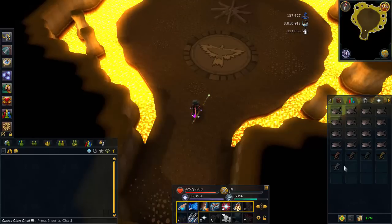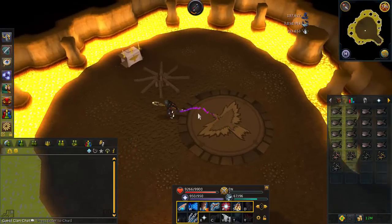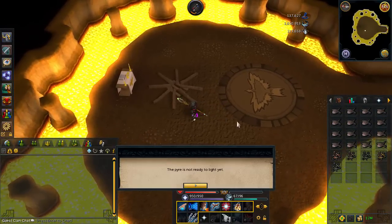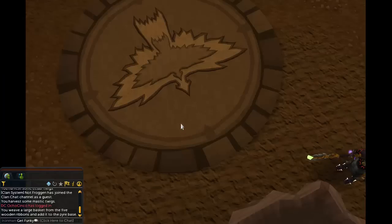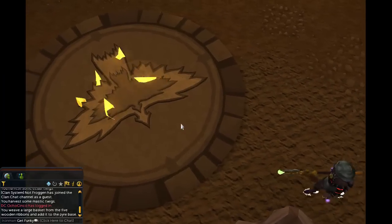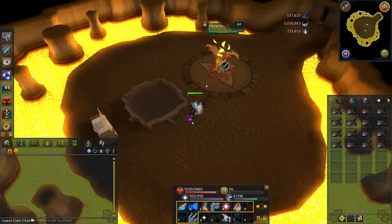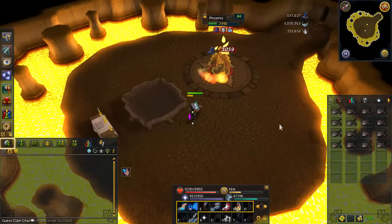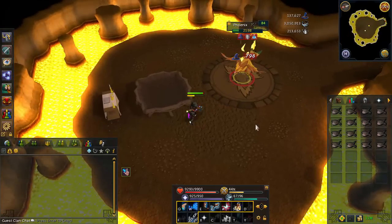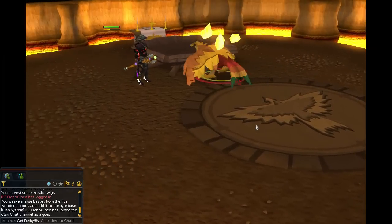Next up is the Phoenix Lair. The minigame itself didn't receive any major boost - the experience from completing it is unchanged. However, there were a few minor quality of life improvements: using the Surge, Barge, and Escape abilities are now allowed, as those abilities can be glitchy in instanced areas but now work in the Phoenix Lair. Also, there's no longer a massive long delay when picking the twigs to build the giant Phoenix nest at the end of the minigame.